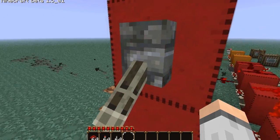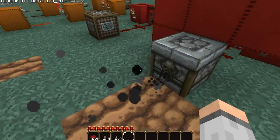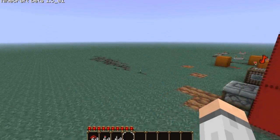So it doesn't shoot any arrows when you have this lever turned off. This is the method I used in my arrow machine gun video — if you guys want to go check that out, that'd be great. It creates a big mass; there's about 20 dispensers full of a bunch of arrows in that video.